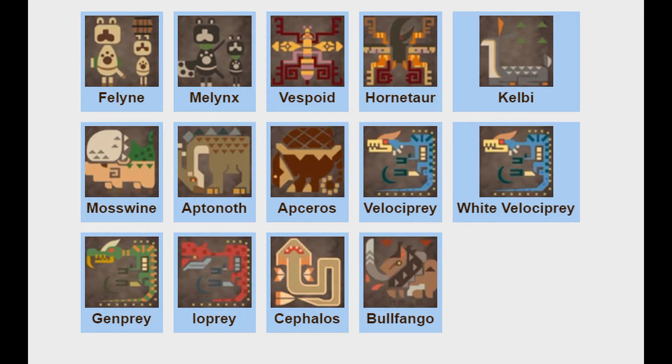Feline — basic cat, doesn't have anything special, it's going to be Normal. Melynx — it's like a Feline except it likes to steal stuff, so it's going to be Dark. Vespoid — flying bug, easy: Bug/Flying. Hornetaur — it's a bug that lives on the ground and hops, so just Bug type. And then Kelbi — it's just a deer, nothing special, Normal type.